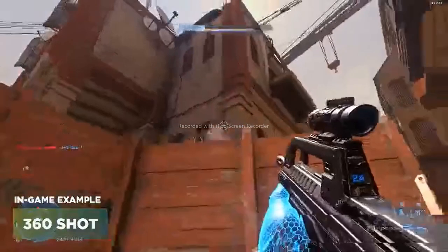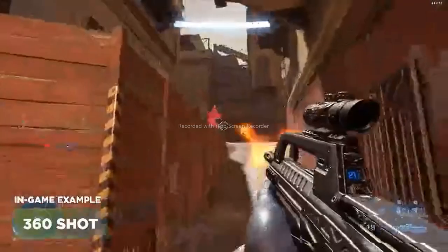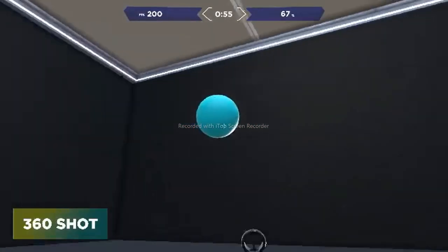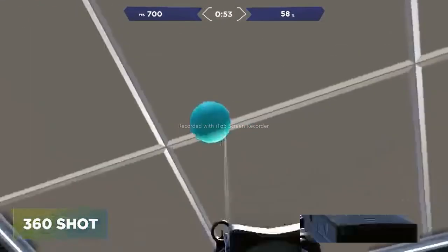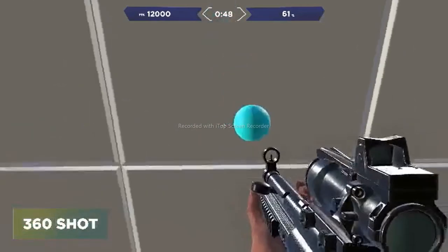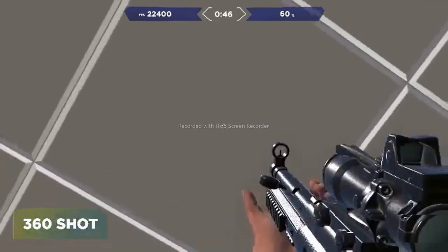The next task is 360 Shot. This task is going to help you warm up to shoot against targets that are above you — whether they're jumping or on high ground. This is definitely going to be one of the more difficult tasks in the playlist, but you have to prepare yourself when you're on low ground. The targets will be changing directions, moving up and down, forward and backwards, so it's definitely going to help you warm up using your entire mousepad.